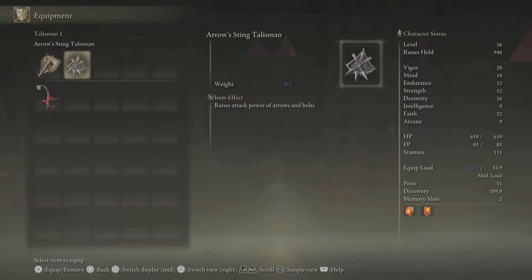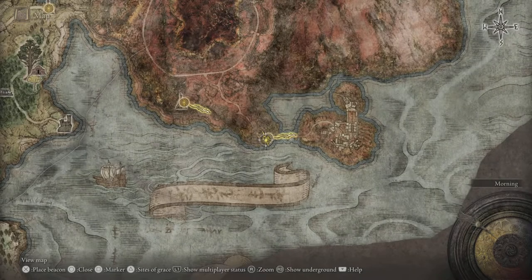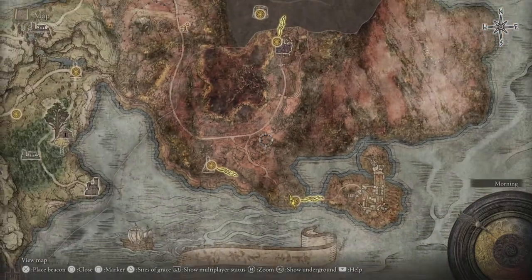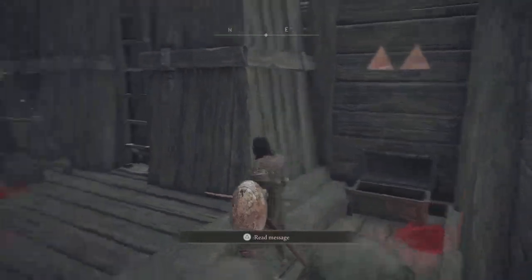Hi, back again, and today I am doing another location video, and this is on the Aero String Talisman. If we go into the map real quick, it is located over here by the Impassable Great Bridge. There's a little way shrine right here.